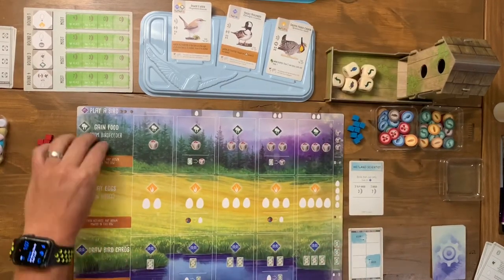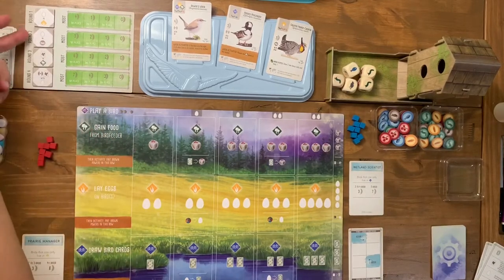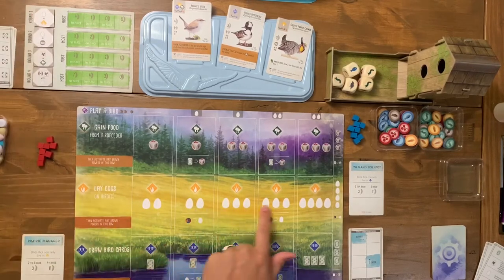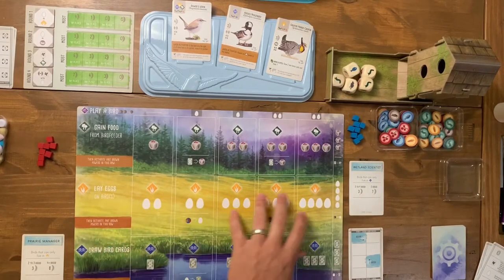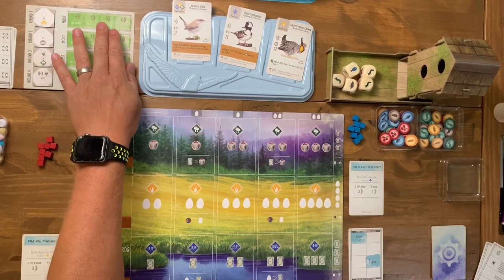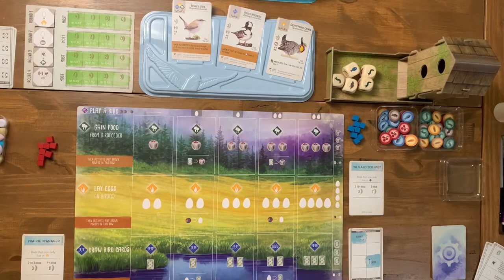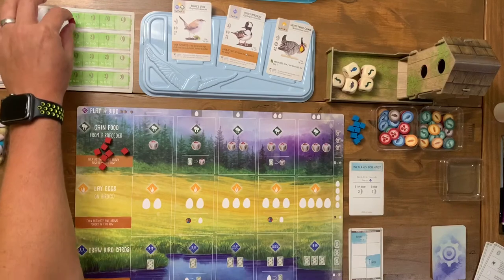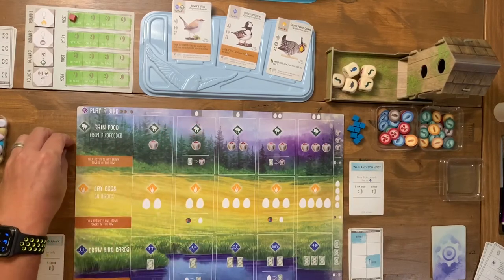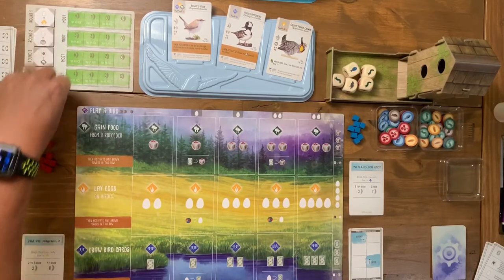This game is only four rounds. Each round, me and the automa are going after specific goals. In round one we're looking for eggs in the grassland area — whoever has the most eggs on birds in that row gains four points. That goal changes each round. You play until you've used up all your cubes, then score based on the end-of-round scoring sheet. By round four you only have five actions instead of eight, but your engine is more built up by then.